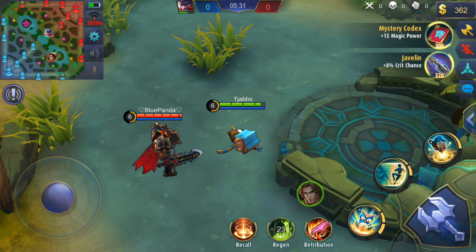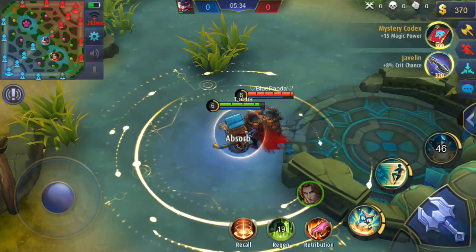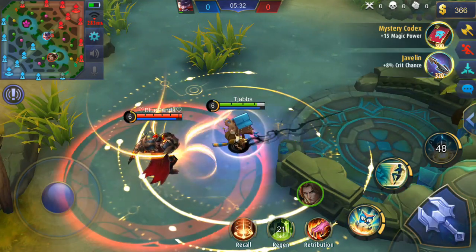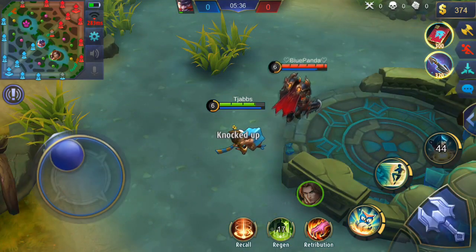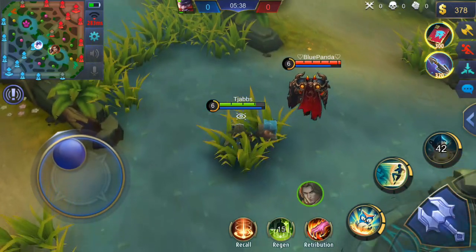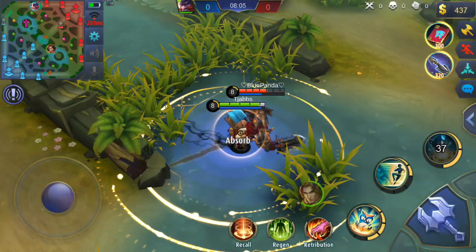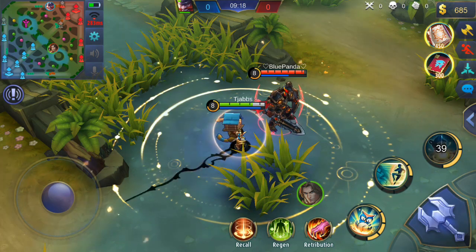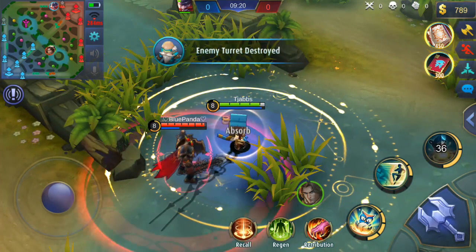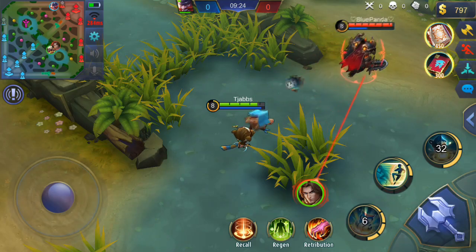We have another test here, just Digger versus Tigreal. As you can see, I used my ult, got pulled in and bounced back, and his second ability did not work either. Pretty interesting — the abilities seem to work fine sometimes and sometimes they don't, they work differently from time to time, which is really weird. I guess the game doesn't really know what to do with it. But that was basically all of Tigreal's abilities versus Digger, and as we can see it works almost fine — it resets, so it works fine.